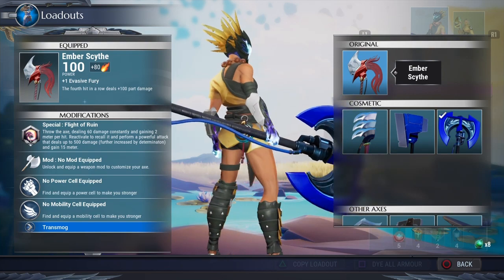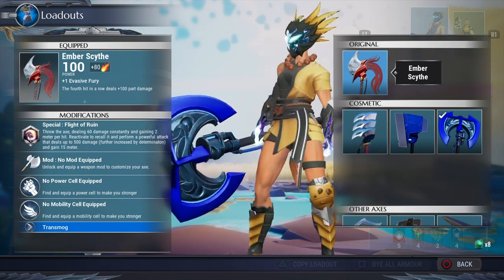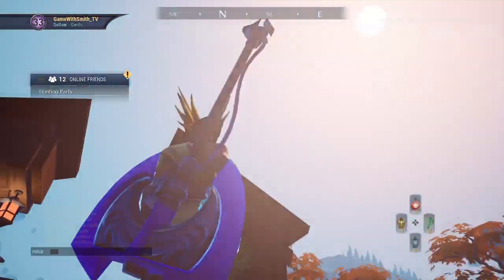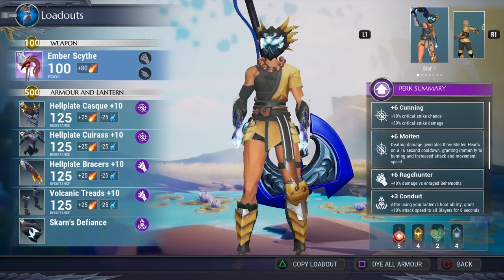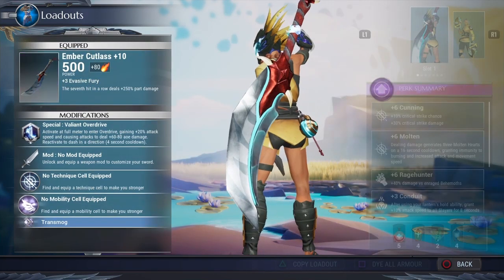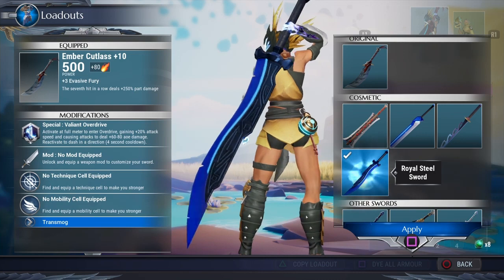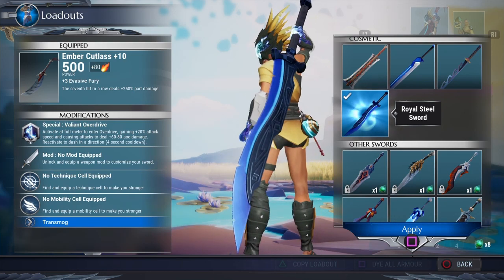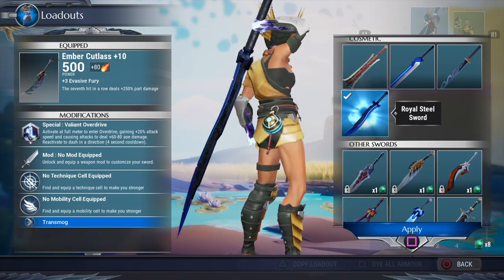It still looks futuristic with that pipe tubing. Look at the design on it. Not only did we get the Aether Strikers, we also got new cosmetics for everything, and that looks good too. It looks a lot like this season's battle pass design, but it's still clearly the PlayStation Plus style. I like it.